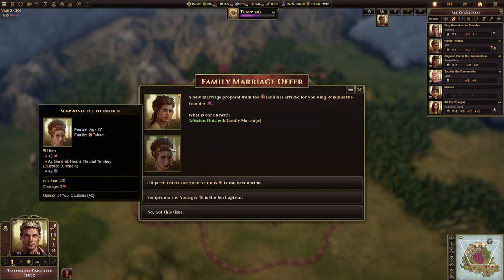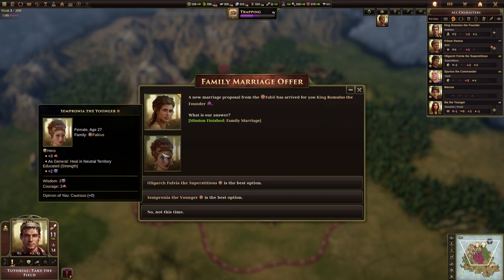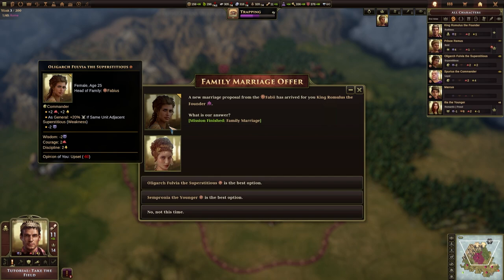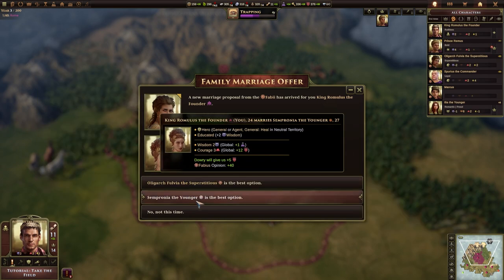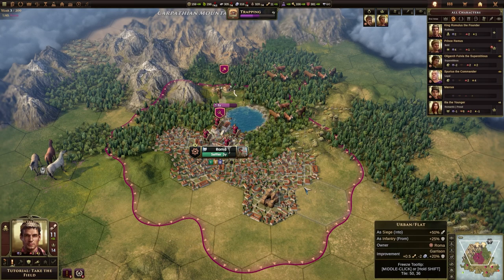We can look at the other option. She is a hero — she has plus 3 Courage and plus 2 Wisdom. As a general she can heal in neutral territory, and she doesn't hate me, so she might be the better option. They are both of the same family, so let us go for Sempronia because she likes me a little bit more. Now we've got a wife.